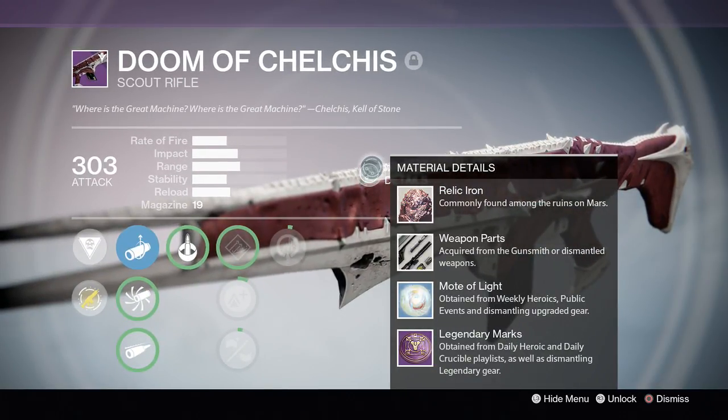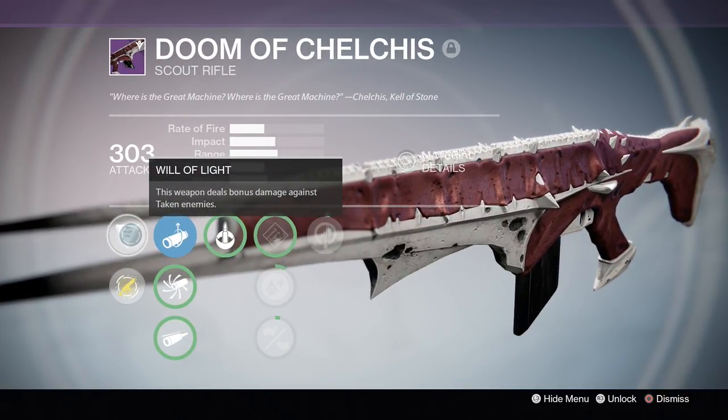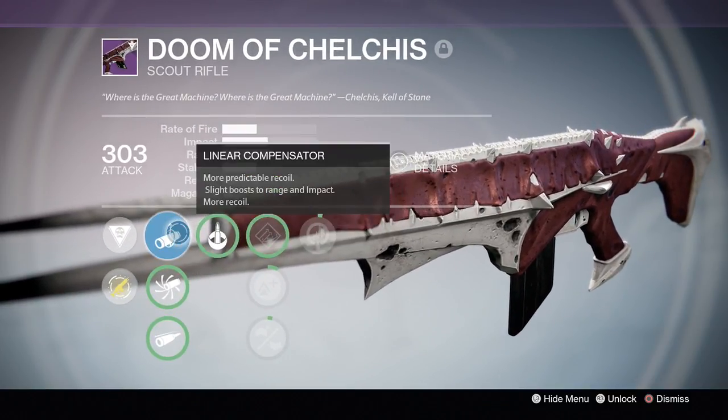Material details: raid like iron, weapon parts, mobile light, legendary marks. Full cores, bonus damage against tanking enemies. You can also infuse stronger weapons to make it stronger. I already don't like the perks, so I want a different scout rifle.